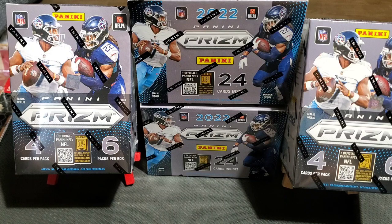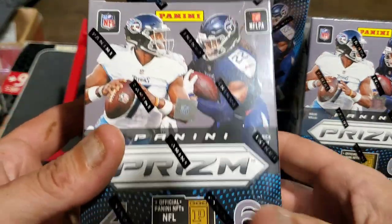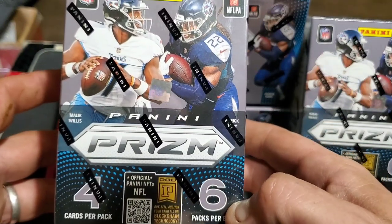Hello once again, treasure seekers and fortune finders! Welcome to another collectibles, coins, and paydirt. Today we're retail ripping again with more hard hits. We get to break into some Panini Prism 2022 football blaster boxes — definitely some hard hits, like a linebacker coming at your quarterback. Can we protect the goodness that is the football cards?